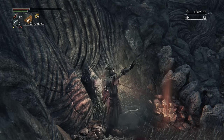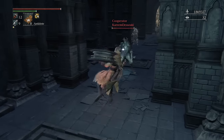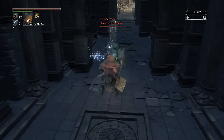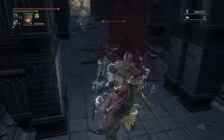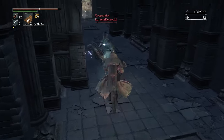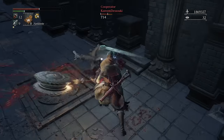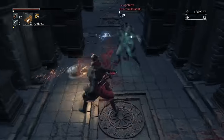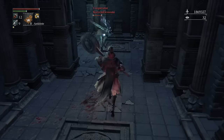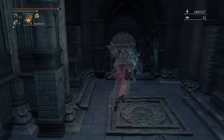In the second form, the R1 attacks consist of two horizontal slashes followed by a thrusting attack, and then an overhead slash where it just comes down chop style. The first two are a bit short range and they're all a tad bit slow — they're not the fastest attacks ever, considering this weapon is more like a great hammer in this form. Even still, it's a very nice weapon to have and it can do some pretty good stuff.